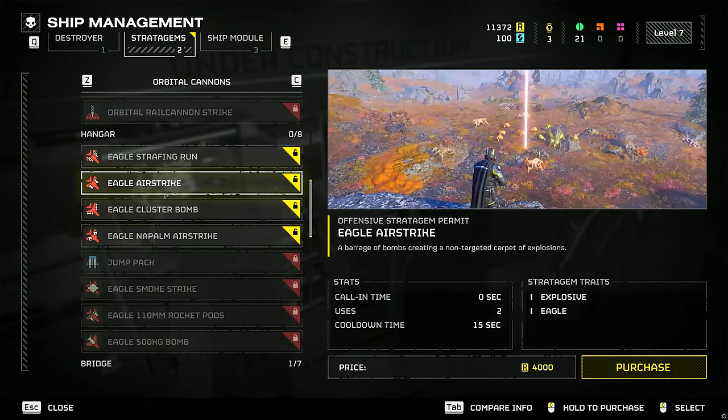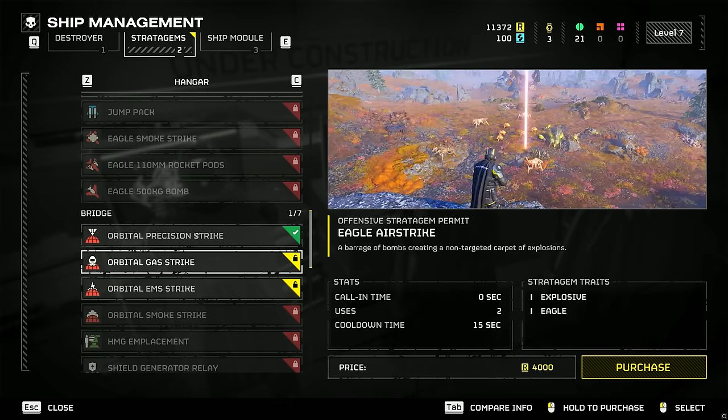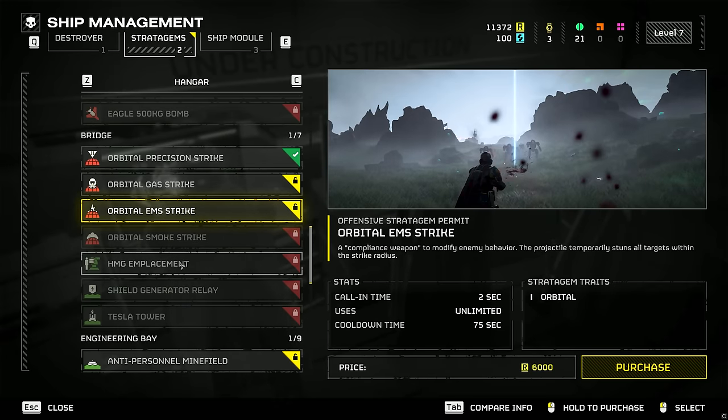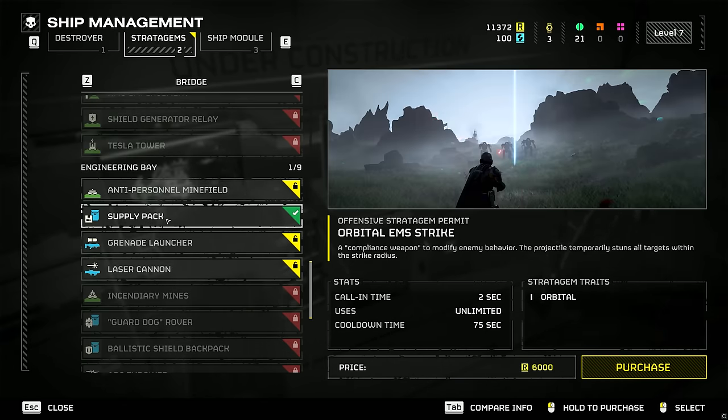Requisition Slips are used on things like Stratagems — tools like resupply packs, heavier weaponry like machine guns and rail guns, aerial support strikes like bombardments or strafing runs, and utility like a jetpack or sentry turret. We'll touch on those more in a bit, but all of those are unlocked via Requisition, so it's important that you end up getting as much as possible by completing missions and objectives.